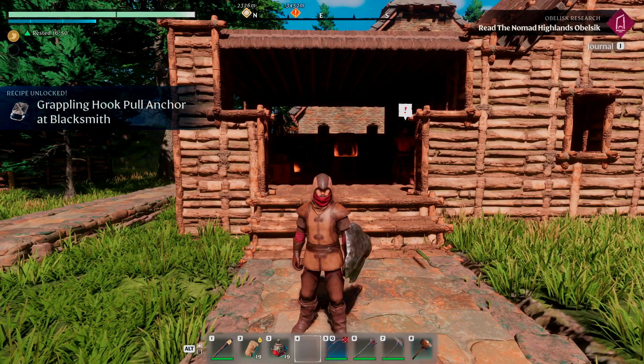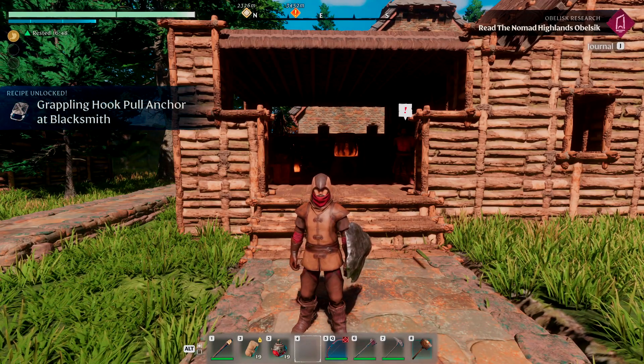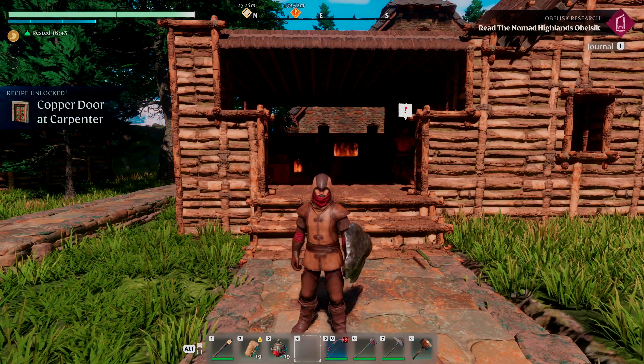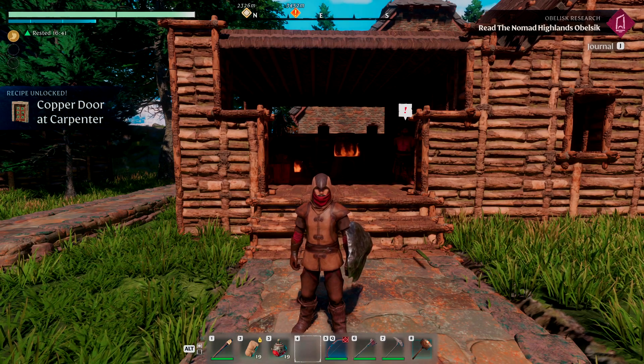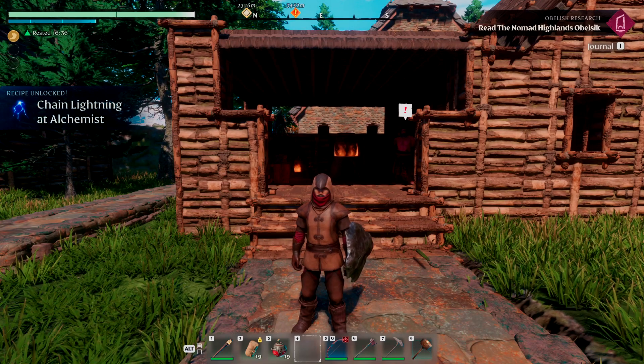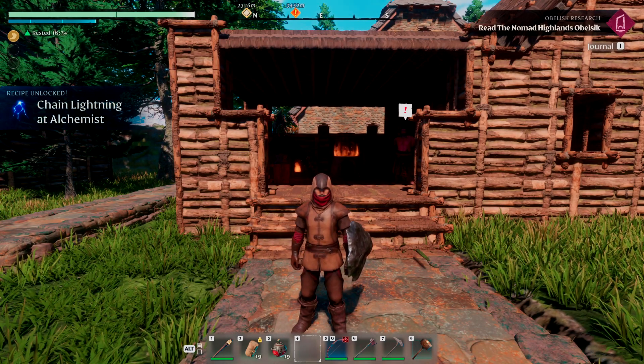Oh, we have a grappling hook pull too, which is great — we love those. So obviously copper bars unlocks a number of recipes. Like I said, the process is pretty easy; you're just going to have to do a little bit of grinding, especially with getting that copper ore.